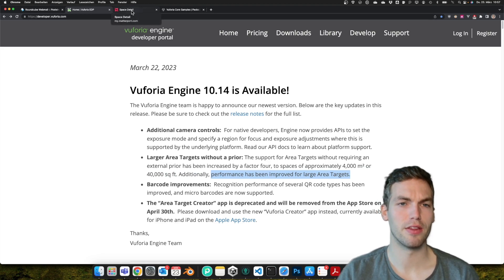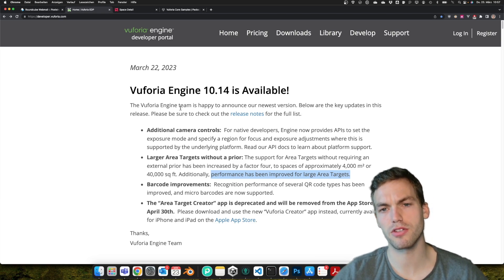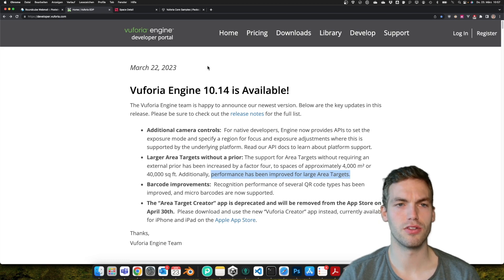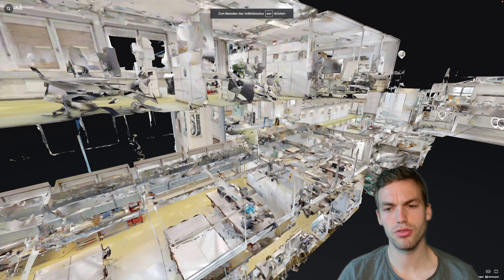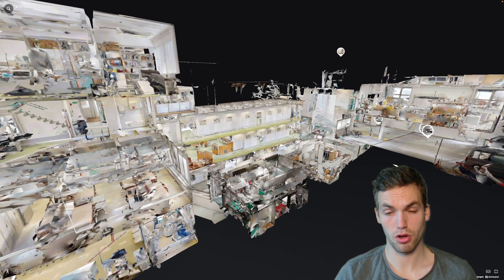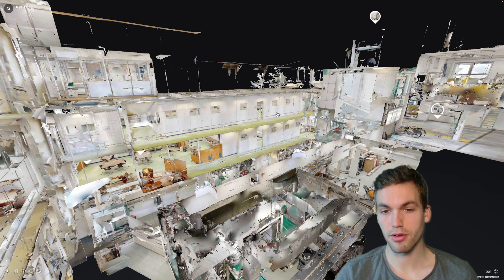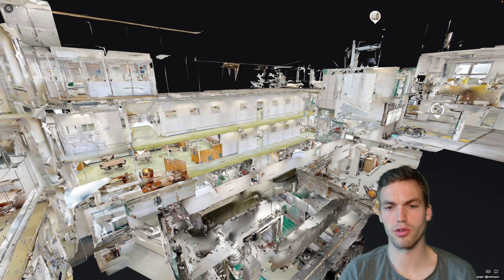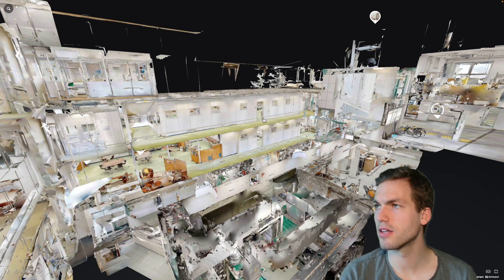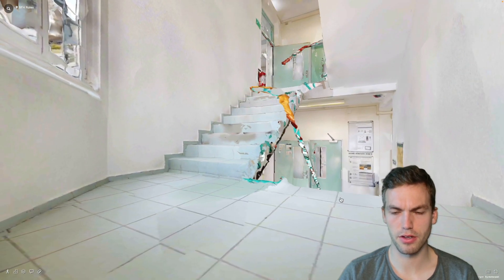What this means is that you'll probably need fewer area targets, so you can have larger areas together and don't have to split up into smaller area targets as much, which is pretty nice. Although there's still this issue — for example in this scan I made of our college — where you have similar-looking areas in different locations. On this floor, they look very similar, and we had problems in the entrance and staircase during my bachelor thesis.